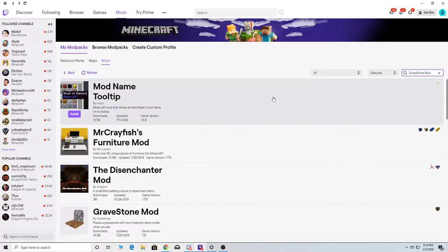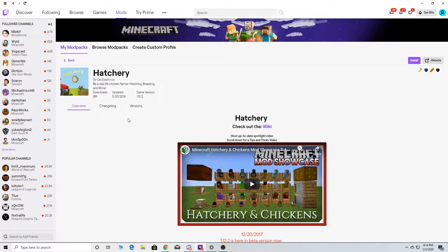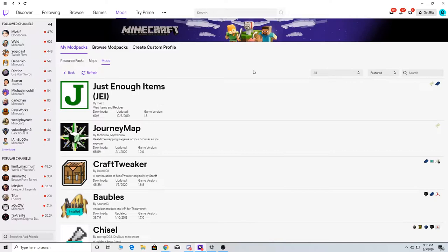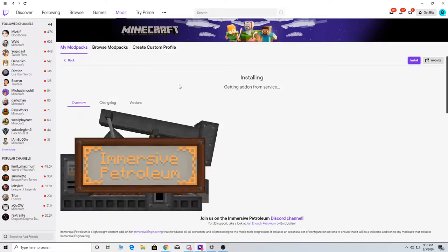This one here — if we do die, we'll be able to get our stuff back. I think the Hatchery one went with Chickens. This one we might not need, but I'll install it anyway. I was looking at Roost — which is the other one I showed you at the beginning. Roost is like Hatchery — I don't know if we need both, but whatever. So we're going to install this.